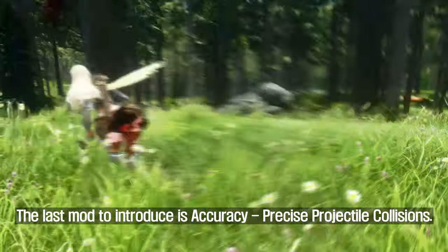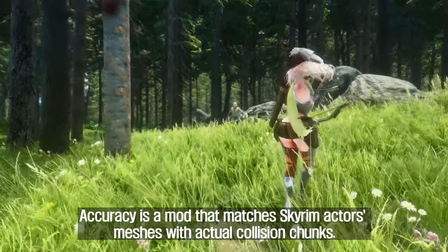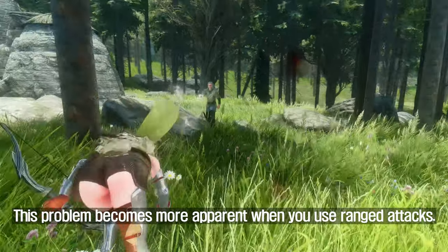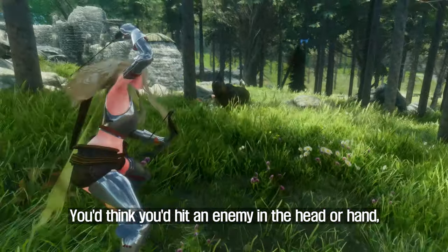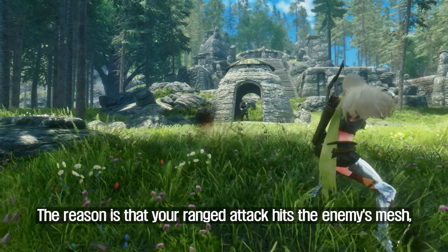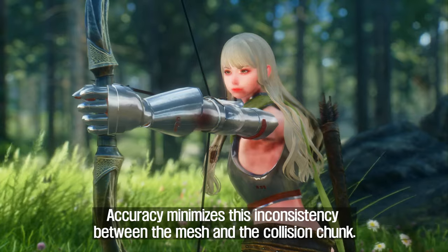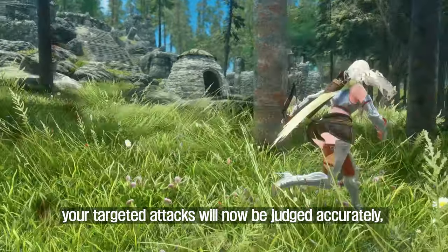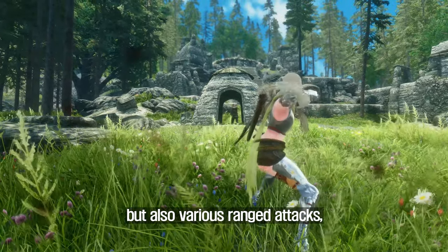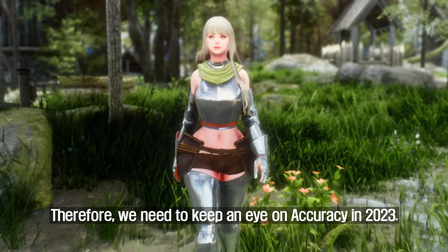The last mod to introduce is Accuracy: Precise Projectile Collisions. Accuracy is a mod that matches Skyrim actors' meshes with actual collision chunks. In fact, the Skyrim actor's collision did not exactly match the actor's meshes. This problem becomes more apparent when you use ranged attacks — you'd think you hit an enemy in the head or hand with precision, but there have been times when your ranged attacks missed. The reason is that your ranged attack hits the enemy's mesh, but it doesn't hit the collision, so the attack misses. Accuracy minimizes this inconsistency between the mesh and the collision chunk. Your targeted attacks will now be judged accurately, reducing anxiety that your attacks might miss. Skyrim has not only melee combat but also various ranged combat, and considering this, Accuracy is a great mod that solves important factors. Therefore, we need to keep an eye on Accuracy in 2023.